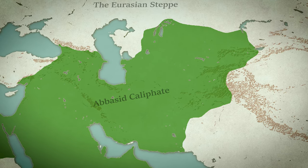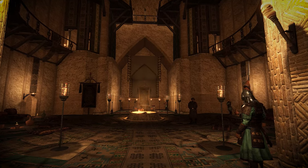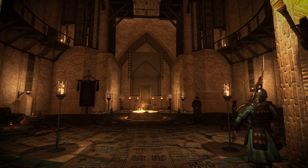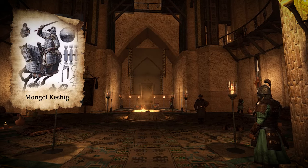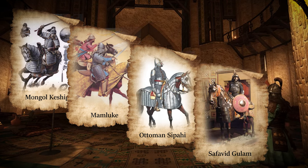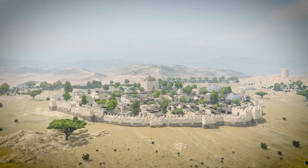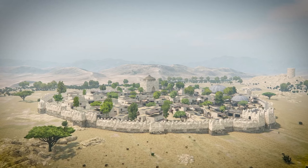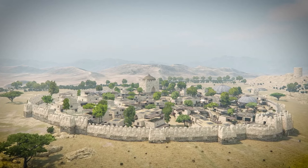The cataphracts were so successful that in a way they brought their own end. In the 10th and 11th centuries, steppe nomads became more organized and started building more sophisticated states, allowing them to field their own cataphracts. The Mongols had their Keshik, the Seljuks had Mamluks, the Ottomans had Sipahis, and the Safavids had Ghulams. The nomads ruled Asia and Eastern Europe for 500 years through the combination of horse archers and cataphracts — from the Seljuks all the way to the Timurids — and only the age of gunpowder would finally bring the end of the horse archers of the steppes.